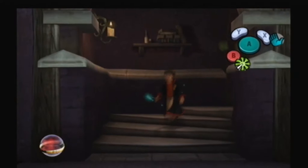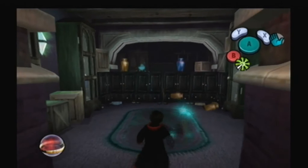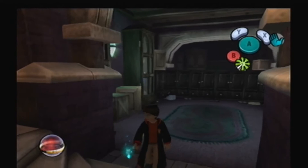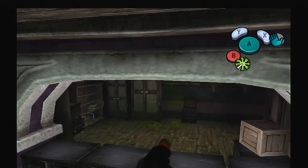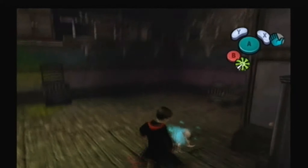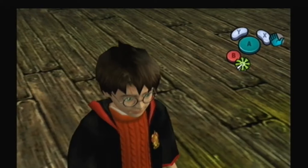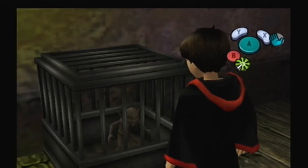First you gotta knock off all these bases, then wait — there we go. I just knocked him over but he's still there, so you gotta knock him over again, then pick him up, go over to this cage, and throw him in so he gets stuck. Then you can climb up. It's very easy actually.